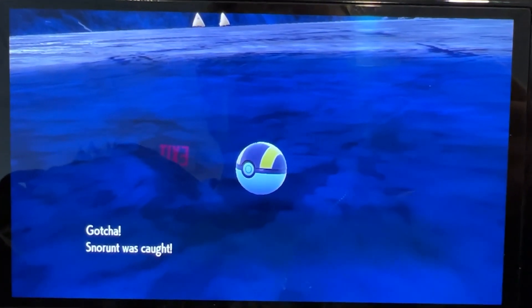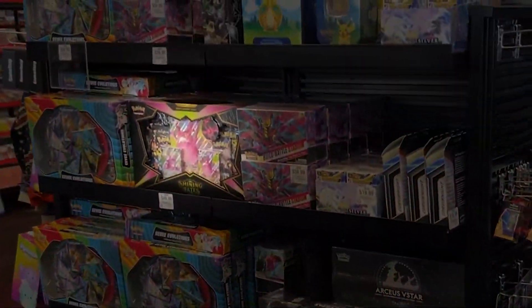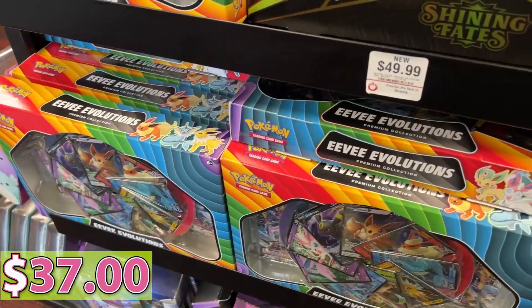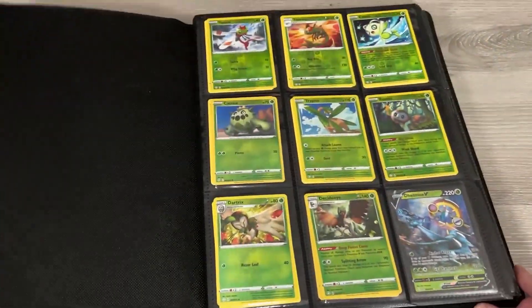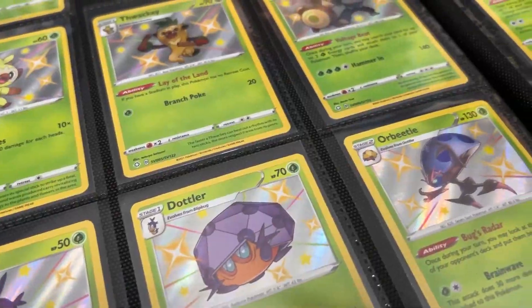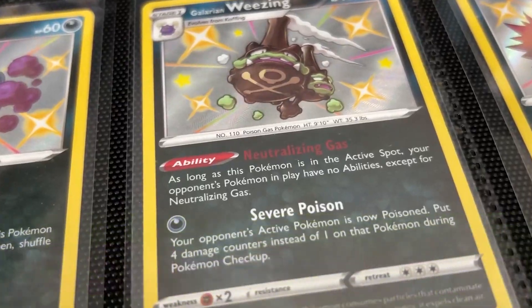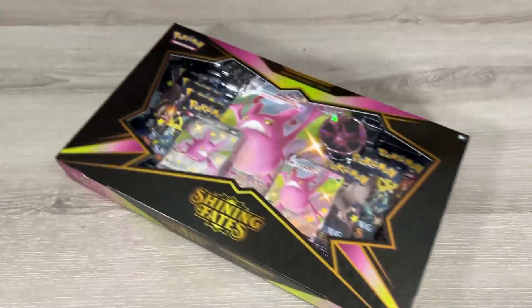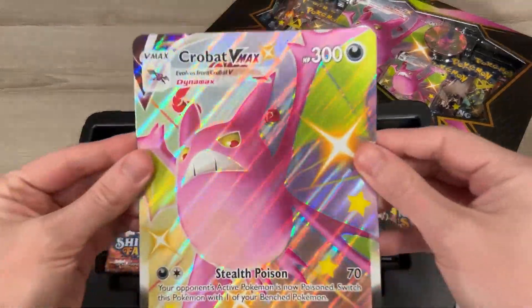I thought, with my extreme luck, I wanted to find shiny Pokémon in the TCG. So I drove over to GameStop because they had Shining Fates Crobat and Dragapult boxes on sale for $37. I picked up two of each because I want to complete Shining Fates.